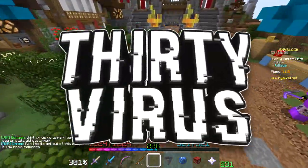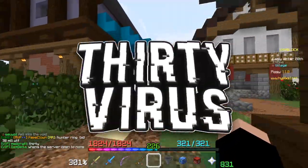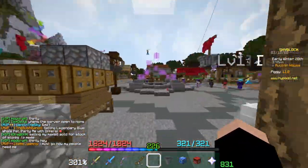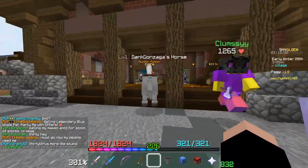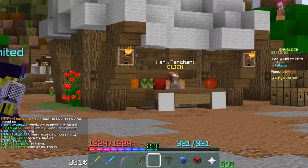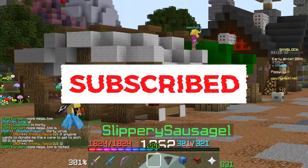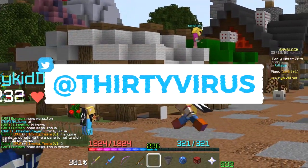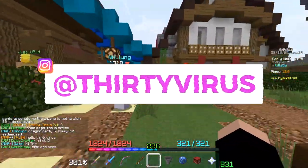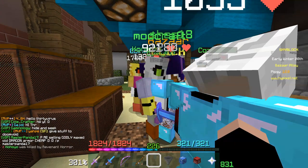Hey guys, I'm back for another video. Today I'm going to be doing a short tutorial on the new auction system called the Bazaar — it's basically the stock market in Hypixel Skyblock. It's an alternative to the auction house and the NPCs, and to enforce using the Bazaar over the NPCs, they limited how many stacks of stuff you can buy from NPCs to only 10 stacks at a time. This is the new way to buy bulk items.